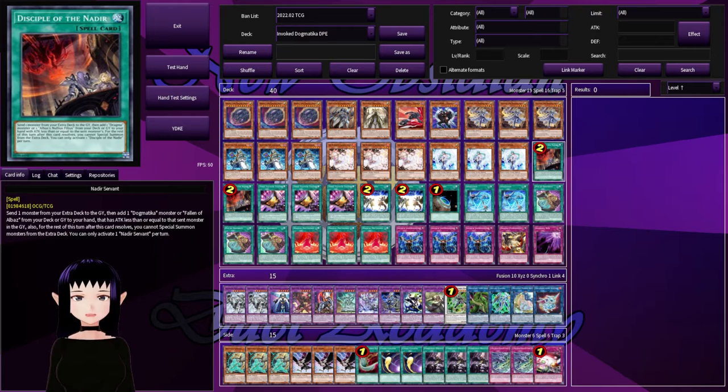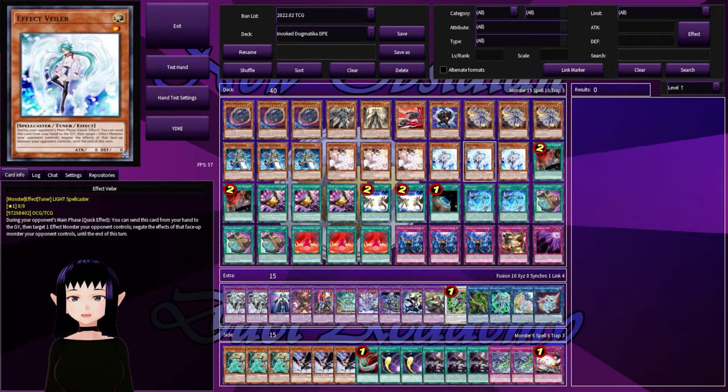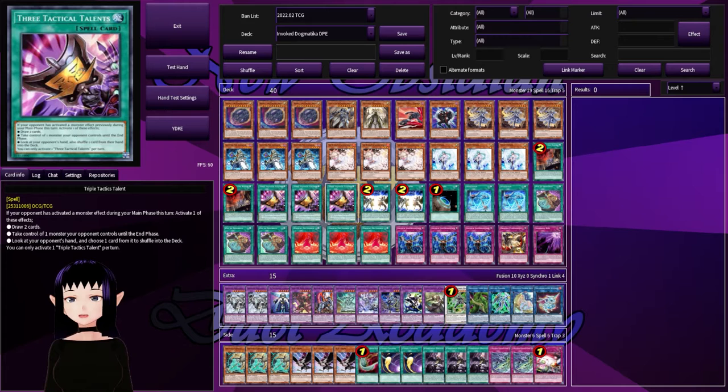In our spells we have 16 spells, with two copies of Nadir Servant since it's been dropped to two on the ban list. Then a playset of Triple Tactics Talents. I have a soft spot for this card over Crossout Designator, even though I'm starting to understand that Crossout Designator is no longer a brick card, considering that most decks now run Nibiru, Ash Blossom, and maybe Effect Veiler, Artifact Lancia, or DD Crow. So you can swap this out for Crossout Designator if you choose.